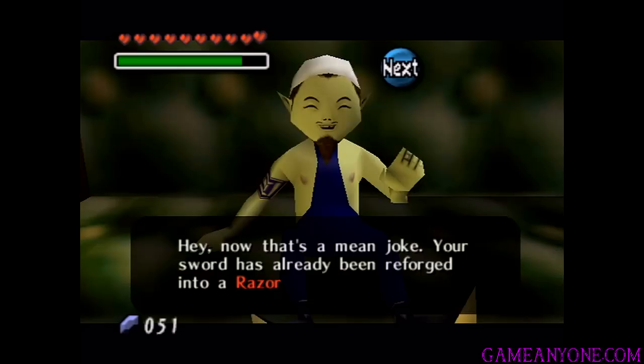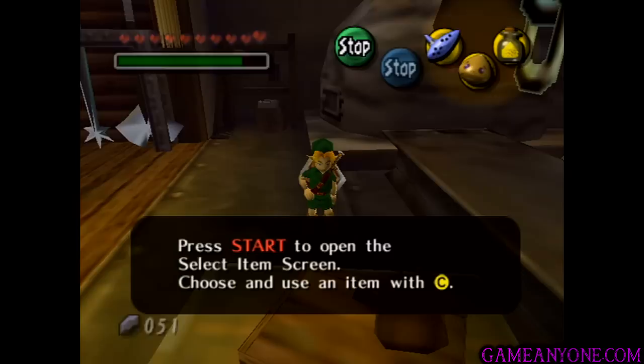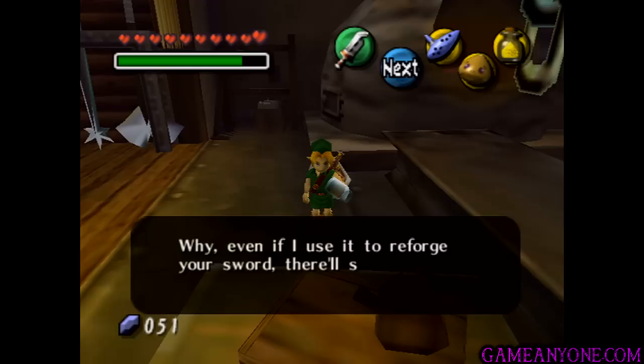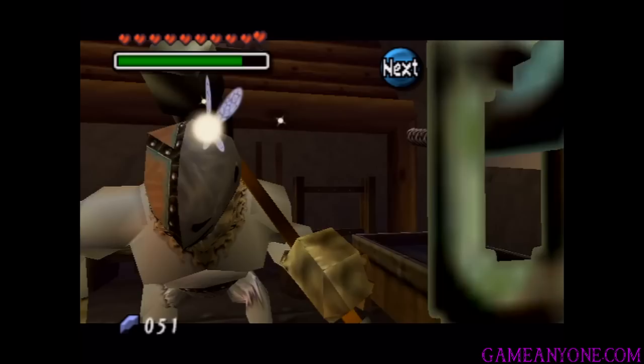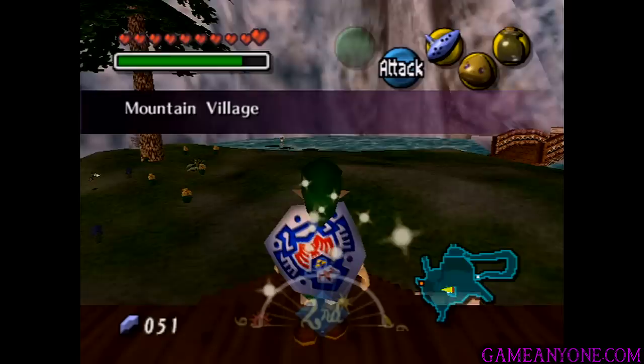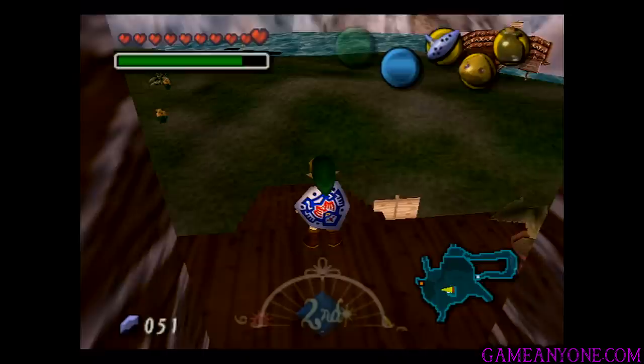'Now that's a mean joke — your sword's already been reforged into a Razor Sword. Do you want me to make your sword stronger? I'll need gold dust — do you have any?' Well, it just so happens that I do, so it wasn't a completely random reward after all. We hand over the gold dust. 'Why, if it isn't gold dust — it's even top quality! Even if I use it to reforge your sword, there'll still be some left. Just for you, I'll do this for free, but don't tell anyone.' We get sent out again. This is why you really needed to start it on the first day — it's going to be the third day before we can claim the final upgrade, and he won't forge at night.